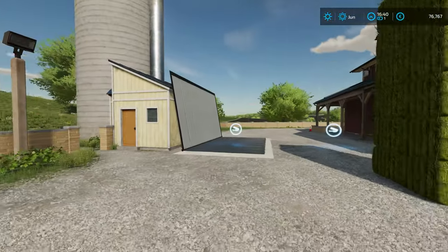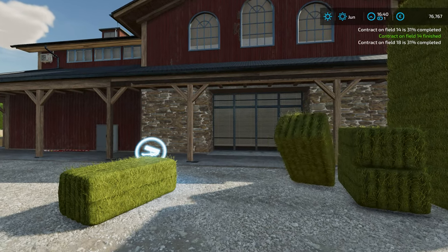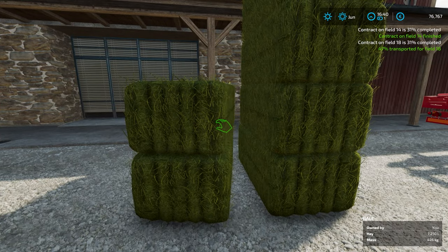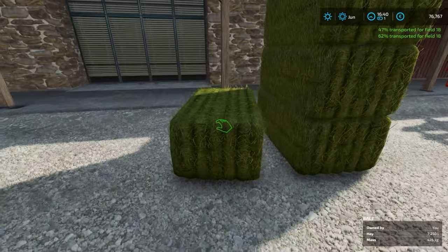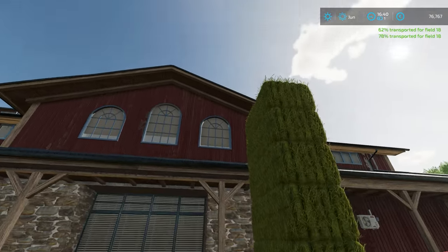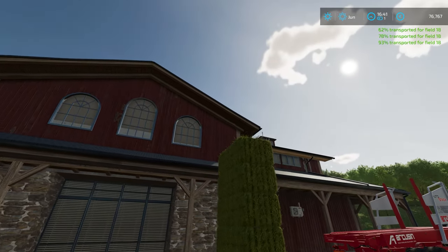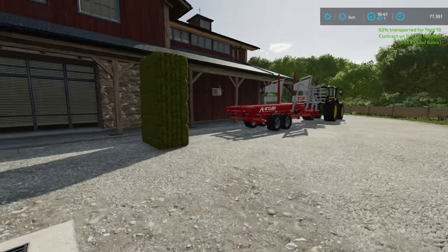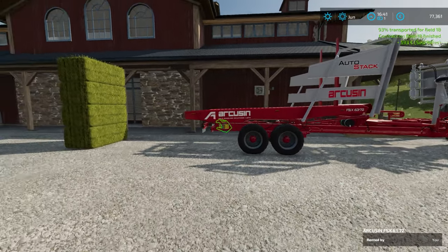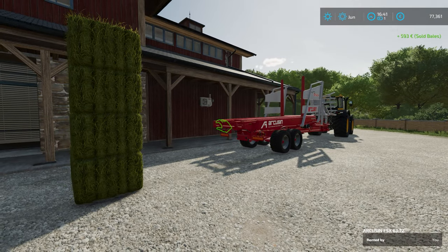I have unloaded the bales just outside the trigger because I am not convinced I need all these bales. So we're just going to put them in here. I can already see contract field 14 done, half done on 18, 62%, 78 — just using all my skills. Okay, one more. And there we go, and a little extra, $593. So we just need to quickly load this up and we'll get all our hay bales back to the farm along with the silage to complete the contract.